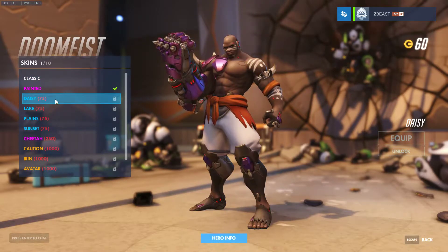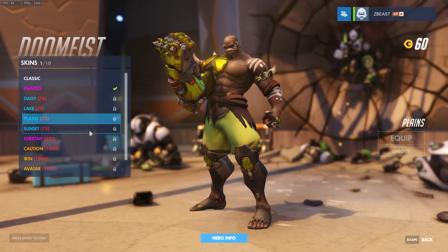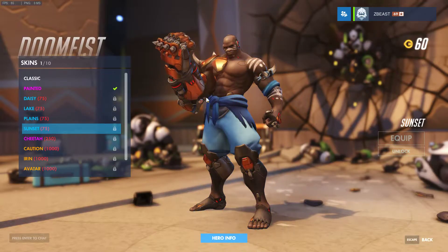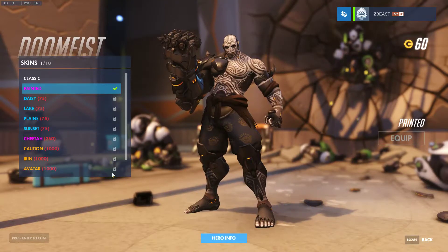Of course we've got simple recolors: Daisy, Lake, Plains. I do like Plains, but more so I like Sunset — Sunset's really nice. Then we go on to Painted, which is my favorite personally. I just love this one, it's beautiful. I love it especially with the golden fist, which I'll show you in a minute.